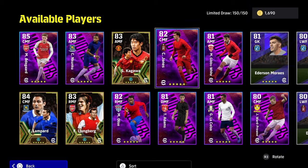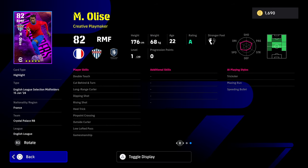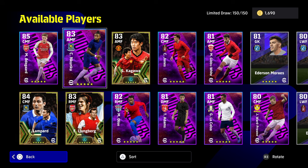The only card that's not really worth anything in this pack is Ulysse — he's just not a good card. There is the build we've done, you can pause the video. Apart from his balance, acceleration, tight possession, and ball control, he doesn't really have anything else. Finishing and passing are quite poor, and at this stage in the game, unless you're starting out, he's not going to cut the mustard.